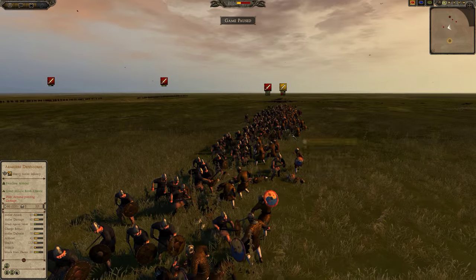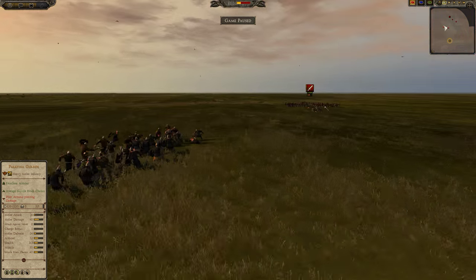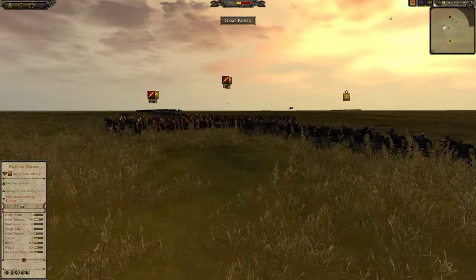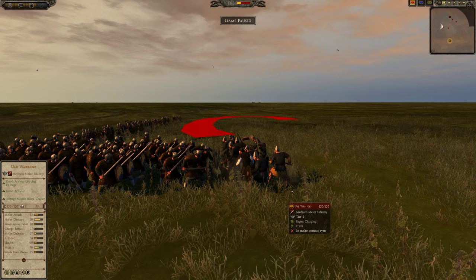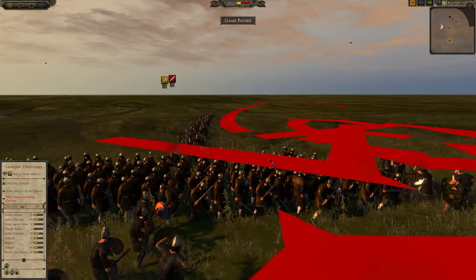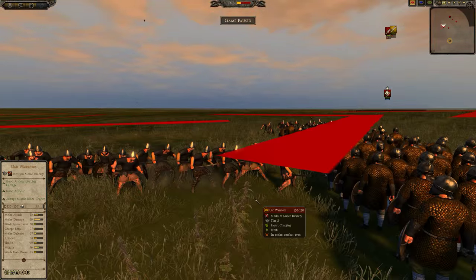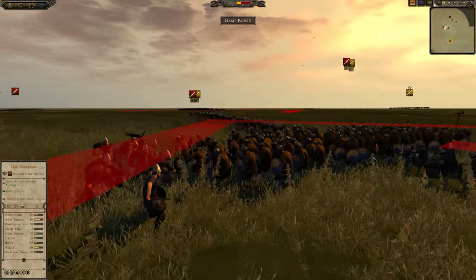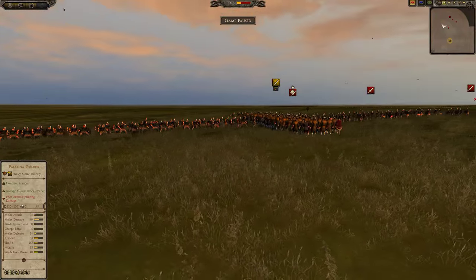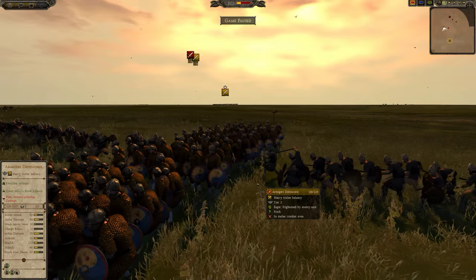The one-rank-deep spaghetti is never going to do well against high-charge, good infantry. However, what happens with the noodle is that only the guys who make contact are fighting to begin with — instead of wrapping around immediately. What happens is that the Ur Warriors run past the unit and the rear guys are just standing around. So a big portion of the unit doesn't make contact, and you might be surprised to see what happens in the ensuing melee.